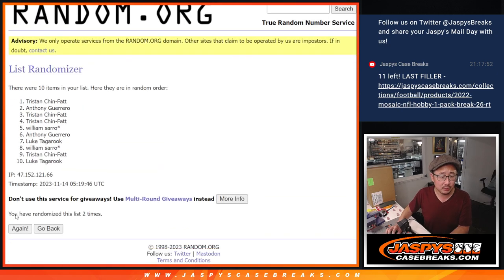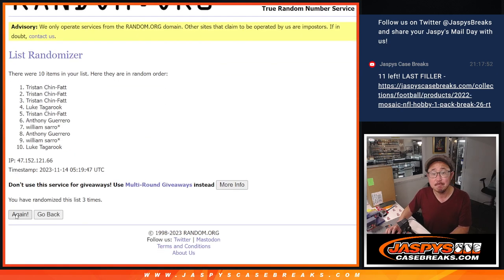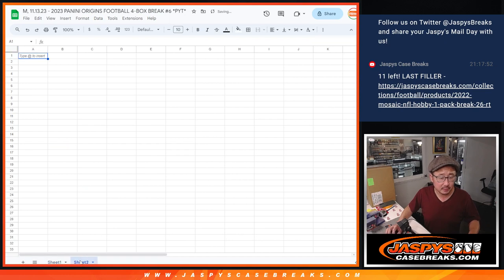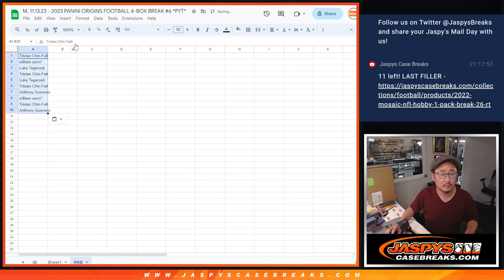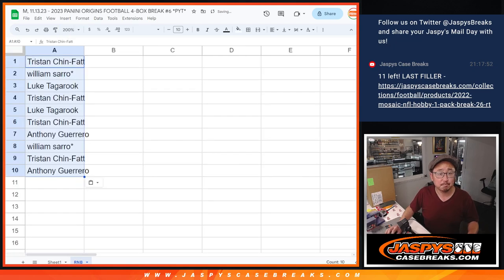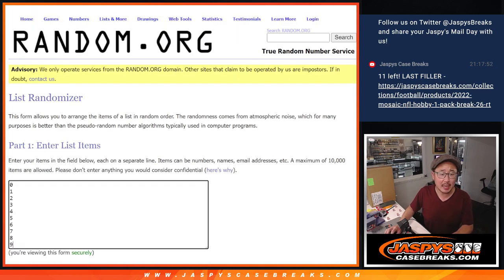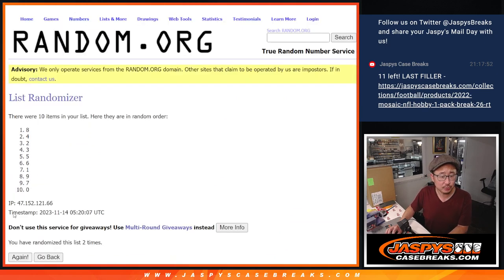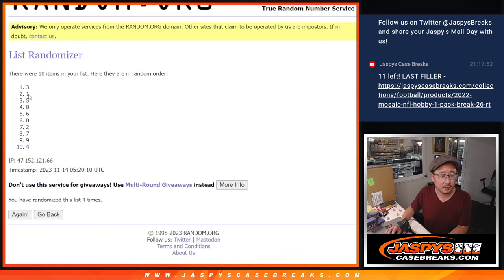One, two, three, and four. Tristan down to Anthony. Let's make a random number block tab right here. One and a three, four times for the numbers — two, three, and four. After four times, three down to four.